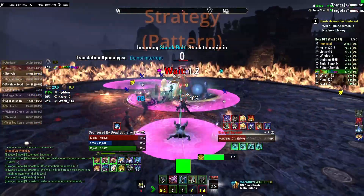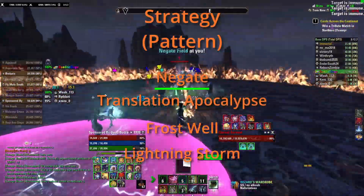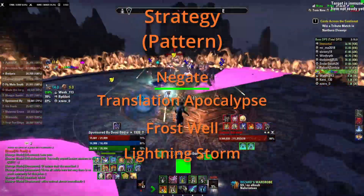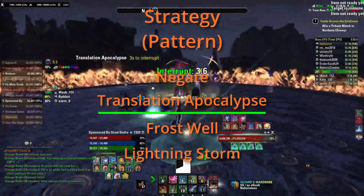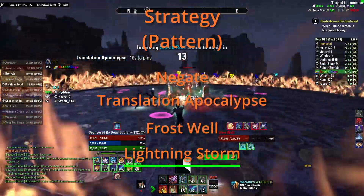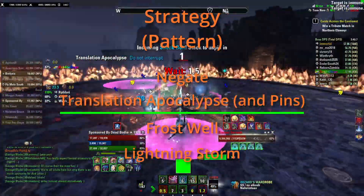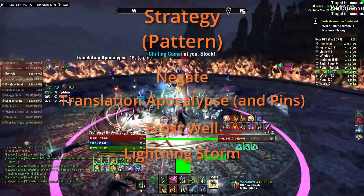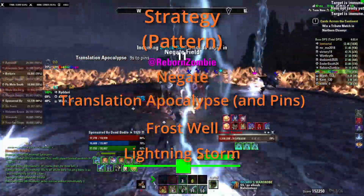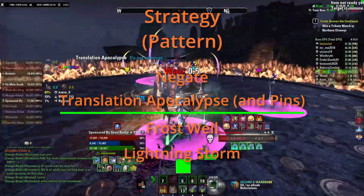Strategy. The Servant almost always follows this sequence of mechanics: Negate → Translation Apocalypse → Frostwell → Lightning Storm → Negate → Pins and Translation Apocalypse → Frostwell → Lightning Storm → Negate → Pins and Translation Apocalypse.